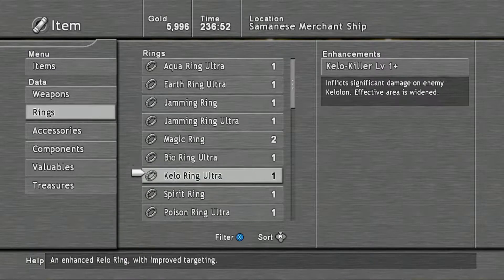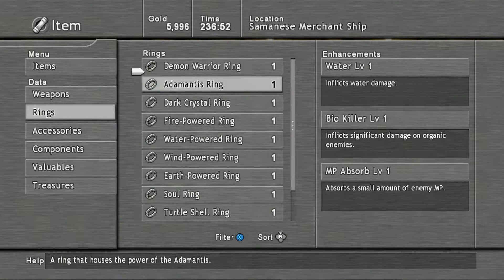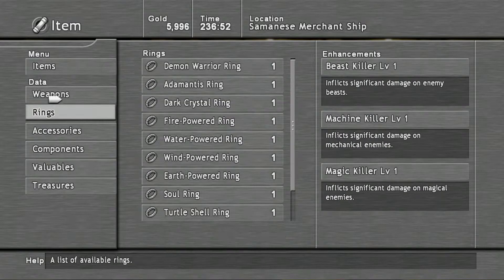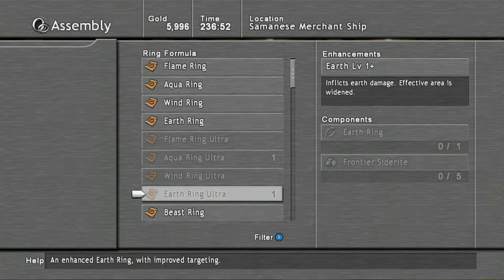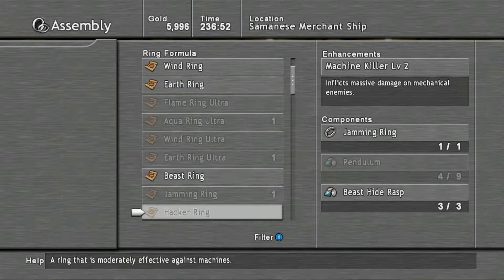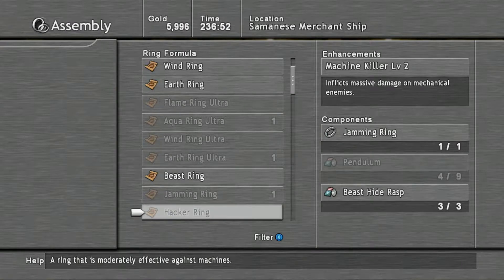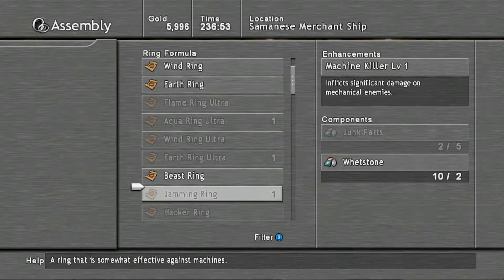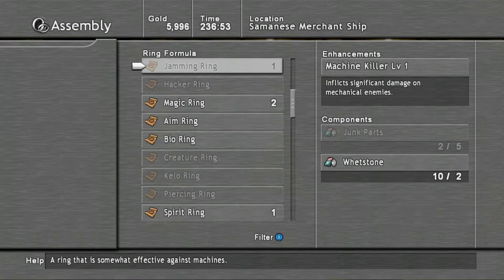In building them, I'll use the filter — complex. They are complex rings, so you've got the water-powered, wind-powered, but also the ones that we found or got from the shop. In building them I also found that obviously we've got your Earth and then your Earth Plus, or Earth Ring Ultra, but there's also actual level-ups from that. So you've got the Jamming Ring, which is Machine Killer Level 1, but then Machine Killer Level 2 with the Hacker Ring. Obviously requires more materials.